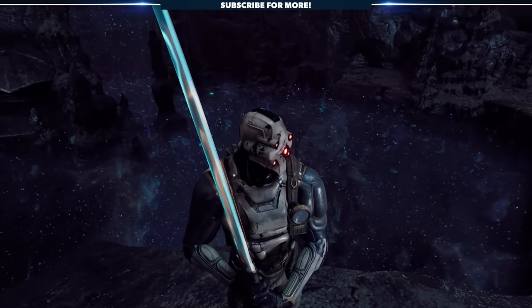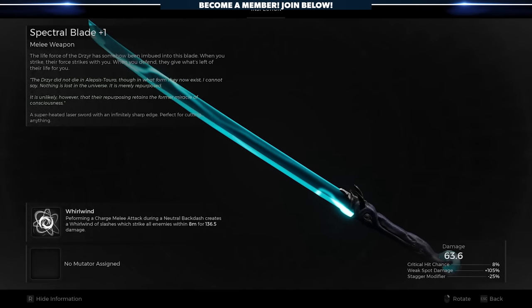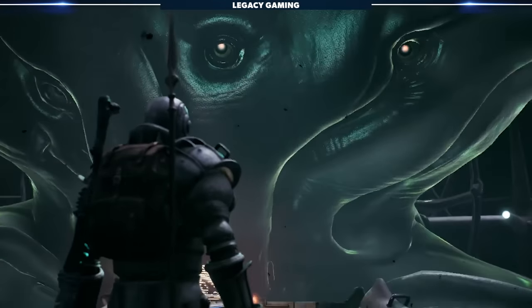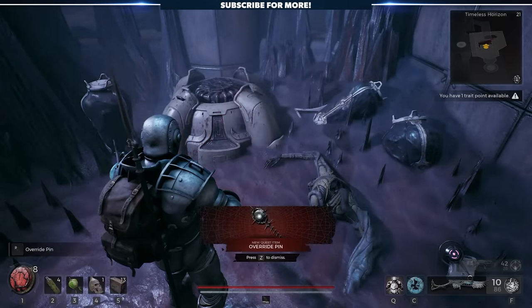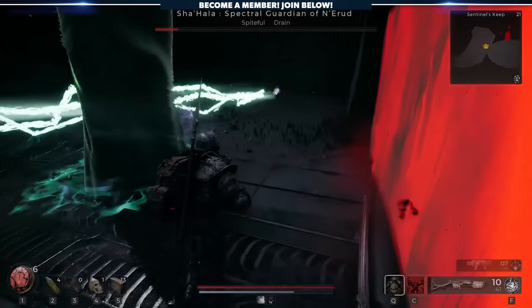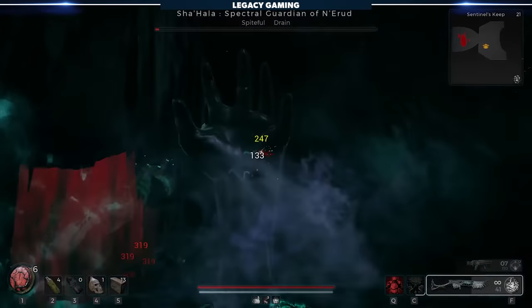With its bright teal hue, this next weapon will make you believe, ever so briefly, that you've stepped into a George Lucas film. But it's no lightsaber — it's the Spectral Blade, a katana-like weapon that's lightning quick and has an incredible unique mod power. To obtain this weapon, you need to defeat the Nerud world boss, Shahala, the Spectral Guardian. You can also fight the real Shahala in metaphysical form by inserting the override pin into the terminal right before confronting the boss. This quest item can be found in an abandoned tower within the first Nerud overworld — it'll be in a slightly different location for each person, but the tower looks something like this on the map. Defeating Shahala is no easy feat — I find it to be one of the best fights in the entire game. There's so much going on, it takes a concerted effort to peel back each layer of the encounter and really understand the fight.